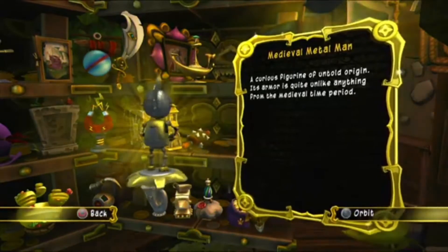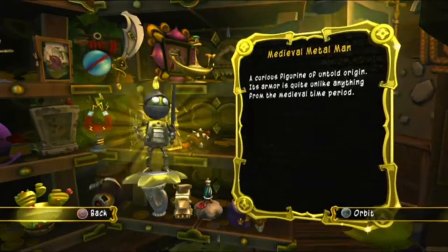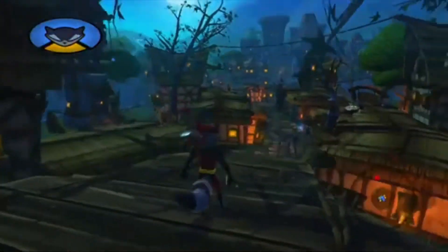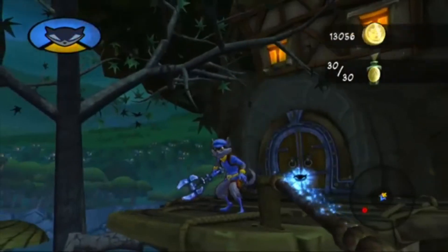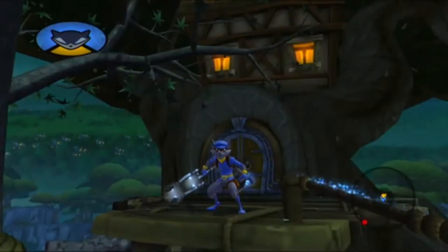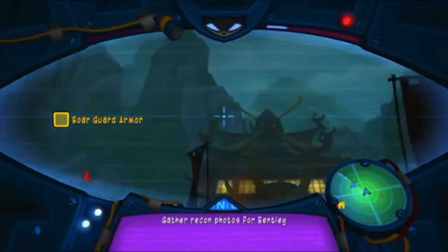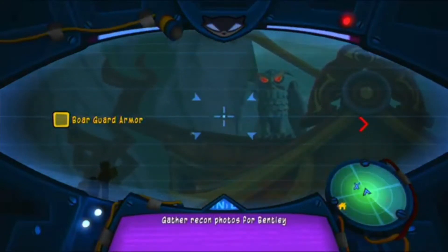Now we have a few unlockable easter eggs. The first one is a reference to Batman: The Animated Series — it's called Ultimate Sly, I believe. There are also a few other changes to the cane: you can have Cole's Amp from Infamous, and Ratchet's Wrench from Ratchet and Clank. There are a few others like a Sanzaru glider and the Sanzaru logo on Sly's backpack.